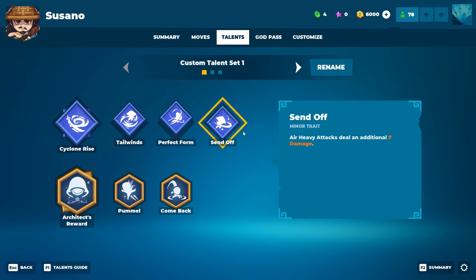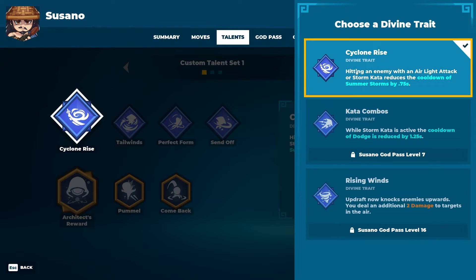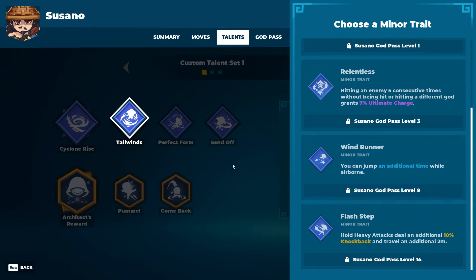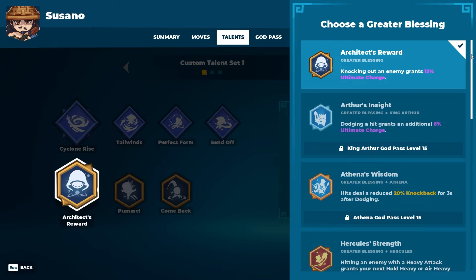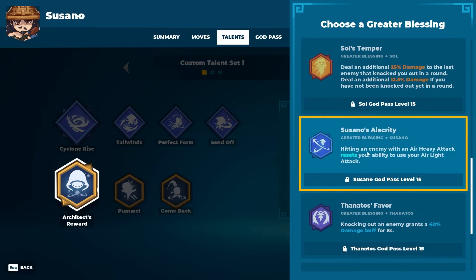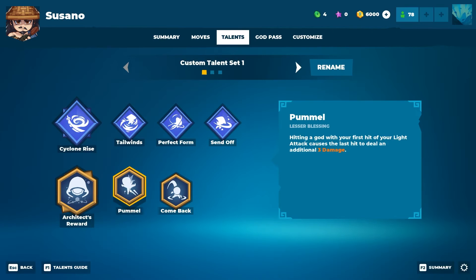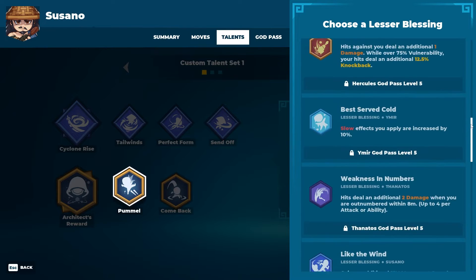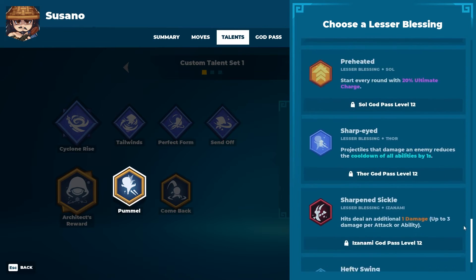Susano's talents: traits at the top are specific to the character, blessings at the bottom are global. There are three divine traits for Susano specifically, and minor ones also just for Susano that usually affect his abilities. The greater blessings unlock at level 15 and the minor ones at level 5 — they provide abilities from other characters that you can use on this one. For example, Susano's Alacrity: hitting an enemy with a heavy air attack resets your ability to use air light attack. It's extra goodies that give you a reason to play the other characters.